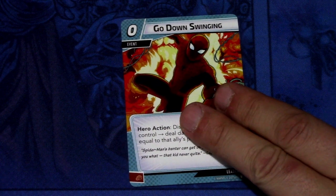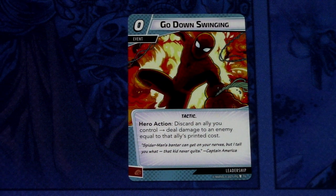Next we have Go Down Swinging — and by the way, I'm loving the Spider-Man art here. Go Down Swinging is a 0 cost event, Tactic. Action: discard an ally you control, deal damage to an enemy equal to that ally's printed cost. It can be committed as a physical resource. Same as Save the Day, you can deal quite a lot of damage with this one. I'm actually loving these cards that make a new deck archetype where you just Sneak Attack in expensive allies and then discard them for a great effect.